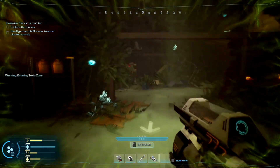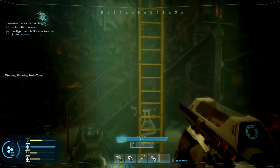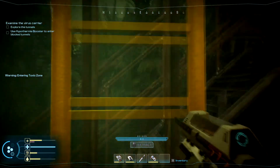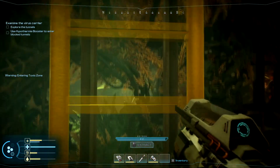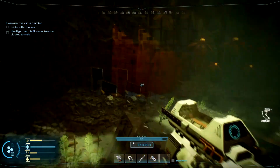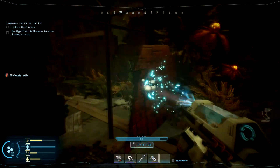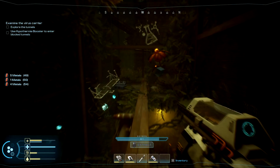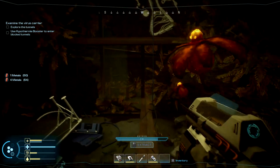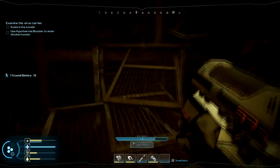Let's go ahead and start from here. We're going to go this way, then we're going to climb this ladder. You're going to need an extractor here — a portable extractor. You can extract this wall, then we're going to go this way.